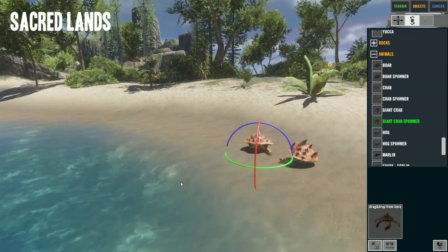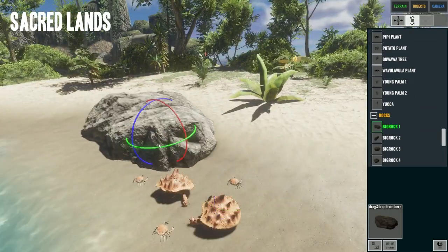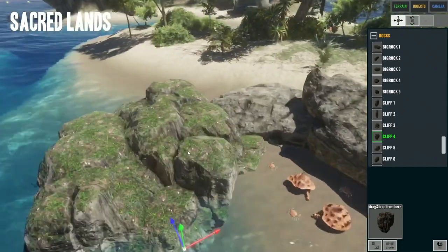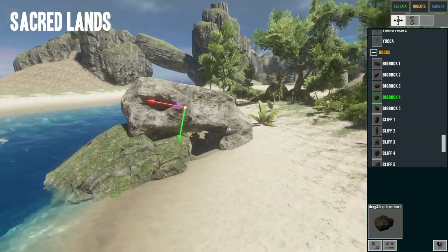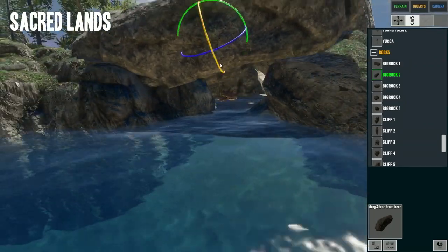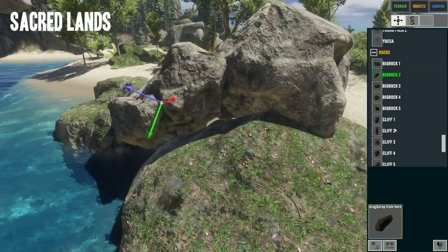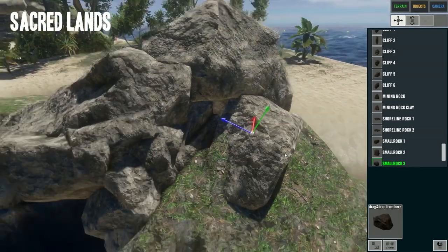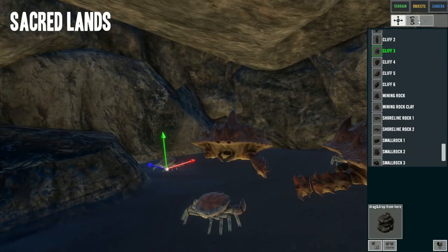Once I was happy with that cave, there were only the crabs left - they did not have a home yet, so I set that up on one of the shores. I wanted it on a shore because I still think crabs like water, and in a recent update they changed the AI of all land critters so maybe the crabs can walk in water now. I wanted them to have the option, so they have an entrance that leads into the water and one that leads on land - hopefully both big enough so they come out and will maybe hunt the player.